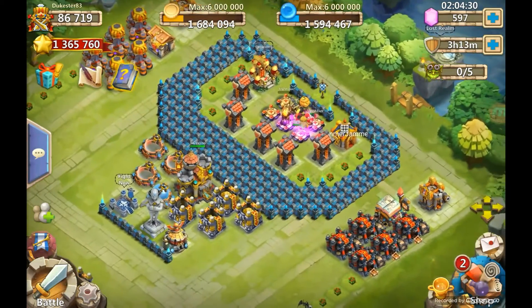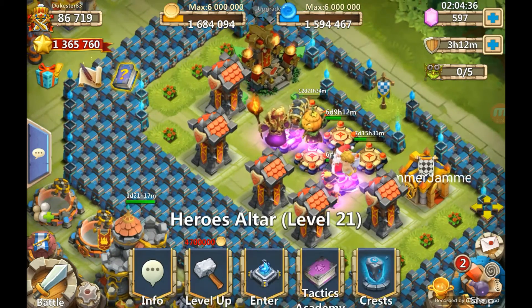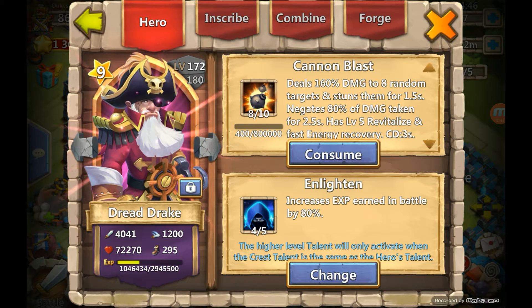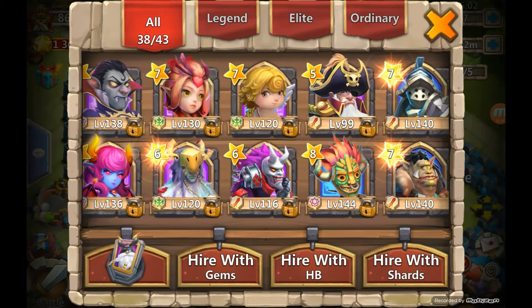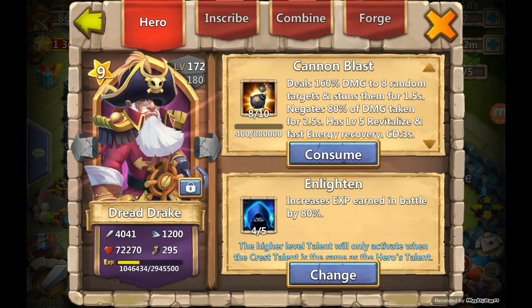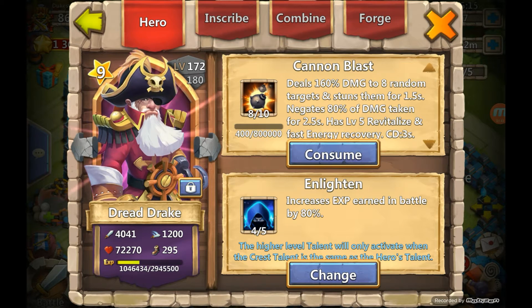Right now we've got two hereby monsters available and another one in about half an hour. You find the guy that you want for upgrading. Recently I've been working on getting my Dread Drake going — he is at 172. I need to get him up to 10-star in order to get him evolved, since I have a second one on standby. Once I get there I'll be able to evolve my primary one.